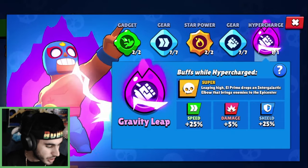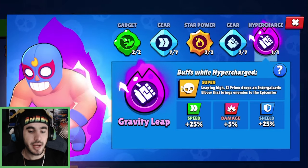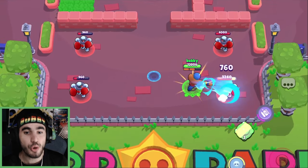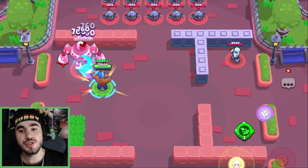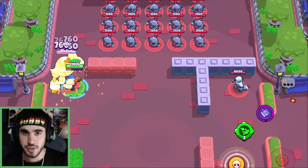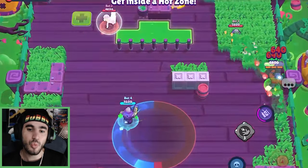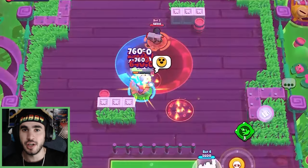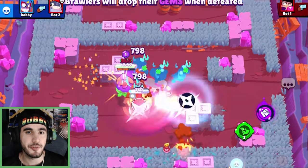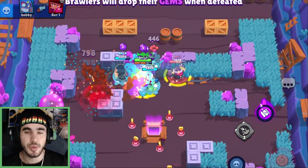Next up we have El Primo's hypercharge, Gravity Leap. El Primo drops an intergalactic elbow that brings enemies closer to you. With a normal Primo jump, you hit someone and they bounce away — now they bounce toward you, and honestly this is pretty good. It takes 10 full shots or 40 total punches to get your super, or about two supers and seven full shots. The reason it seems like a lot is that you also charge your super while getting hit, and as a Primo you get hit a lot. In practice it's about one jump and six full shots to get your hypercharge in a normal game.